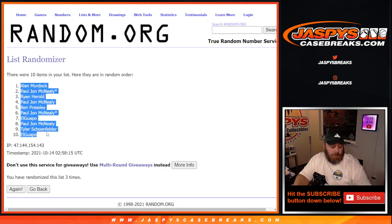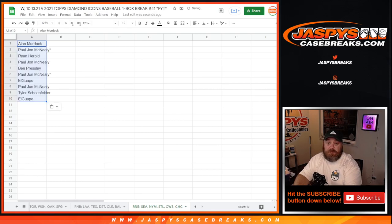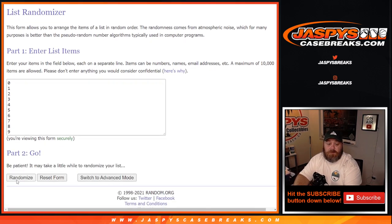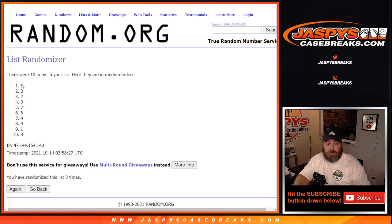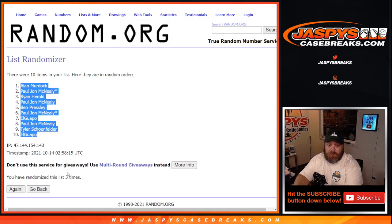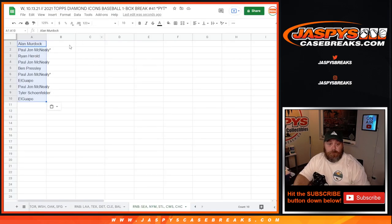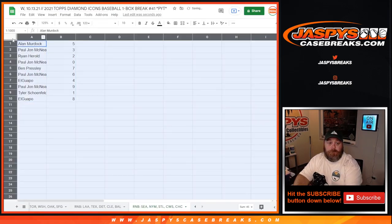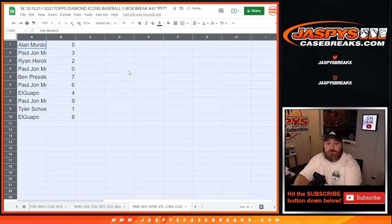Allen down to El Guapo. Three times on the numbers. Five down to eight. Three times on the numbers, three times on the names, three times on the dice.